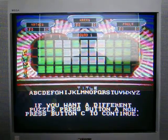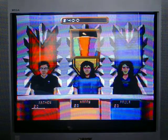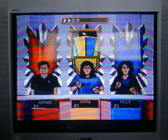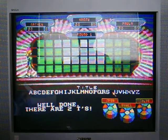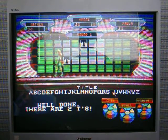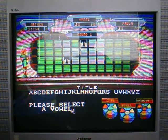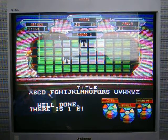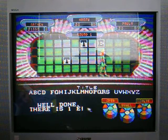Our first round category is Title, and I'm the returning champion so I can start. It's a $900 start. I'll call T — two T's. I'd like to buy a vowel. Is there an E? There is, just the one — right where I thought it was.